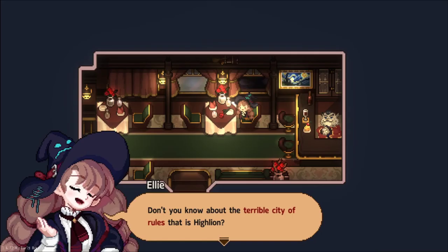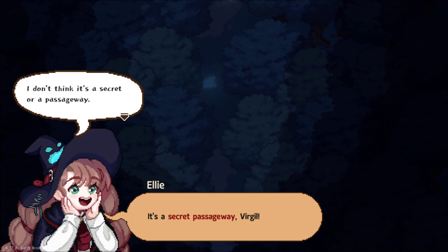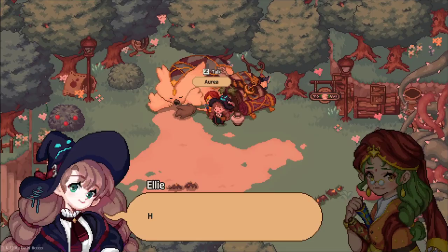Let's start by talking about the story, which plays an important part in this game. You take the role of Ellie, an apprentice witch who just got out of witch school, and she takes the train heading towards the city of Highlion, but she accidentally ends up in the woods where she stumbles upon a witch's house and decides to stay there to complete her apprenticeship right outside a little abandoned village called Wisteria.